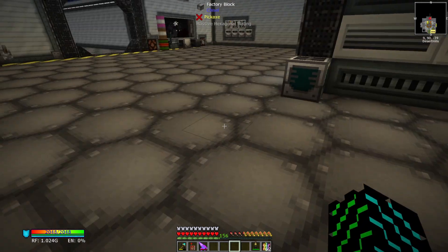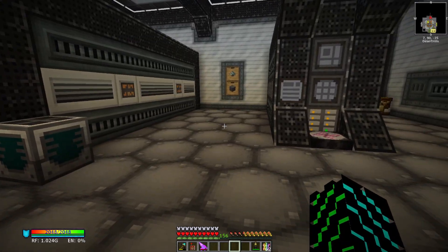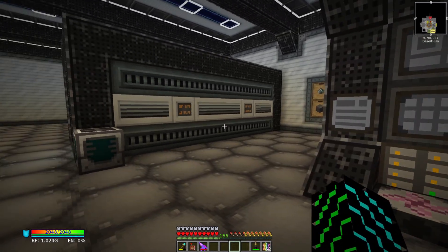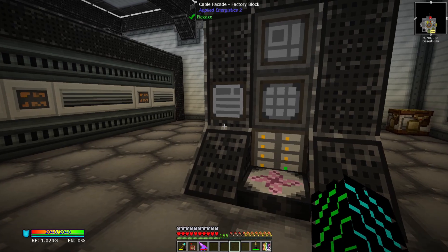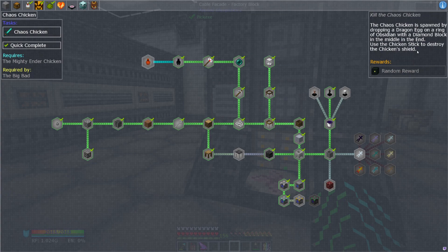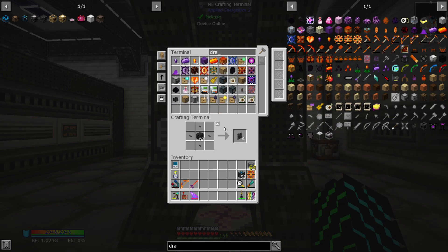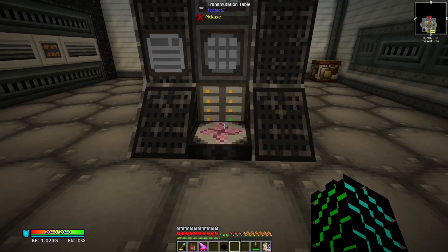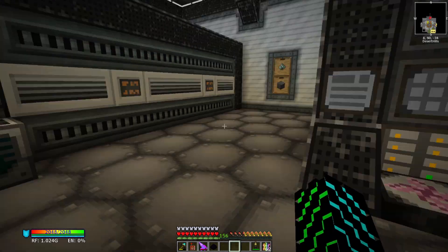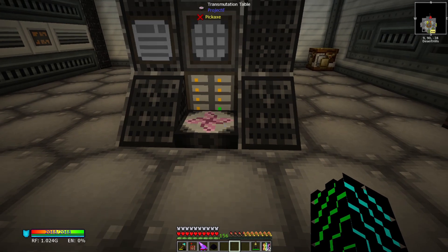Next episode we'll start making the machines we need for power generation, so we're going to have to get into Mekanism. For now, I think we can actually go and defeat the chaos chicken. We were holding off on this because we needed to drop a dragon egg and didn't want to waste our dragon eggs before we got the tablet. Now we can just learn the dragon egg like this, and actually go kill the chaos chicken and get the chaos shards to throw in our transmutation table.